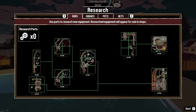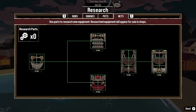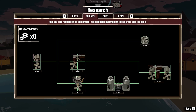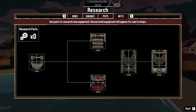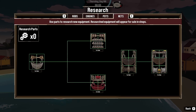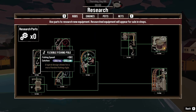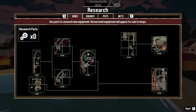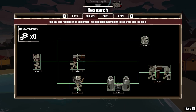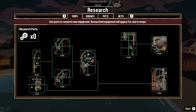I've totaled it out to 20 parts for rods, 20 parts for engines, 12 for pots, and 12 for nets. I found six research parts through pursuits, seven in interactable spots being shore spots, shipwrecks, and shrines, and five dredge spots throughout the game.